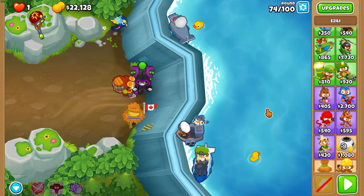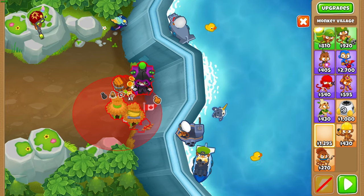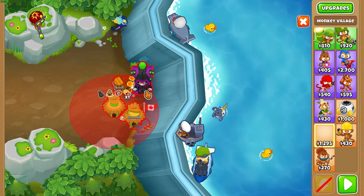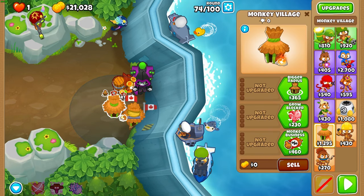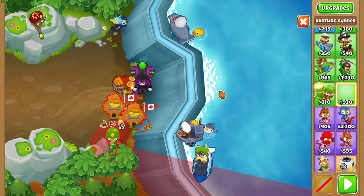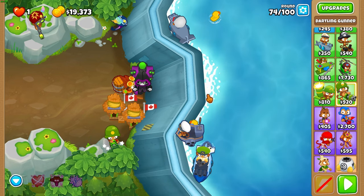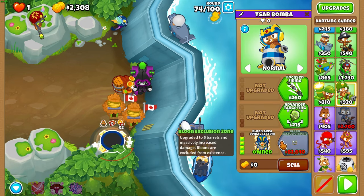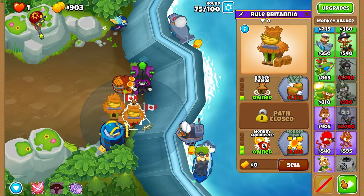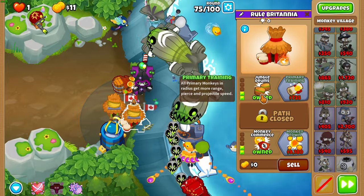Turn off auto start during 74, and then at the end of the round, get your second village right about there so that that bottom right rock is in range. Give it the discount upgrades, then buy your dartling gunner and place it as top-right as possible on that rock. We're trying to minimize the amount of red on the screen there. Upgrade it to a 2-0-4 BADS, set it to target independent, and then upgrade your right village to jungle drums mid 75.